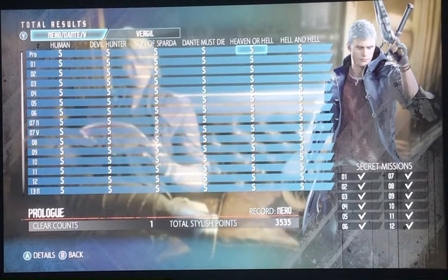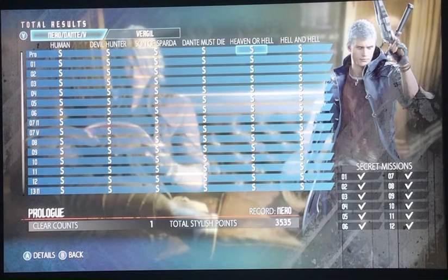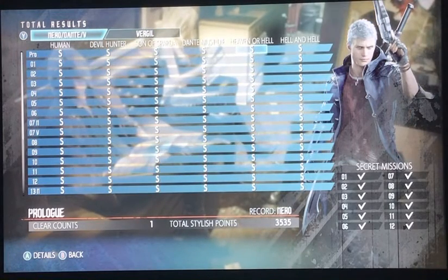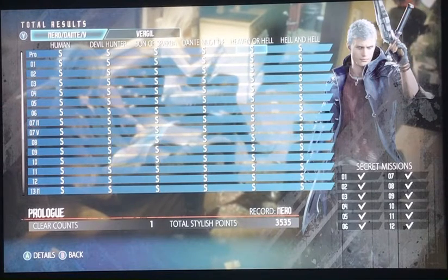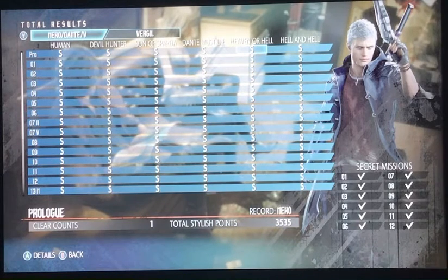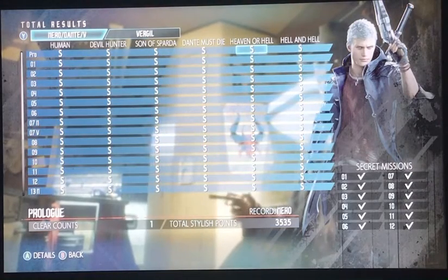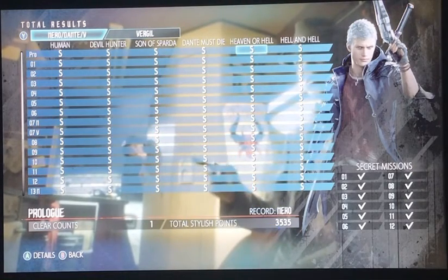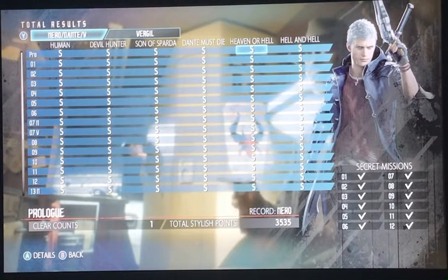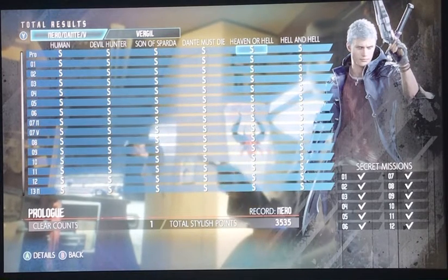Heaven and Hell is a mode where lesser demons, mini-bosses, and bosses can kill you in one hit. Hell and Hell is when enemies can kill you in one hit, but you get three gold orbs shown at the top of the screen. If you lose all three, you start from the beginning — there's no checkpoint, and even if you try to use one it won't let you.